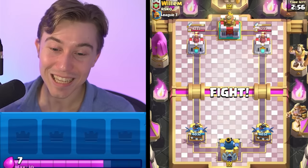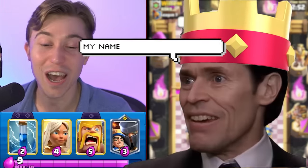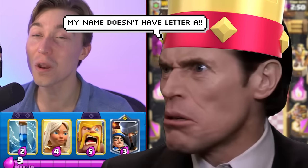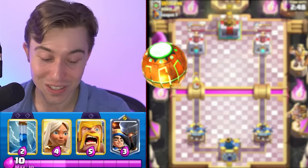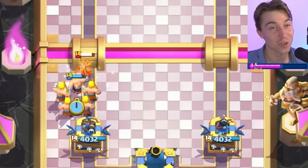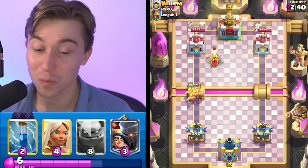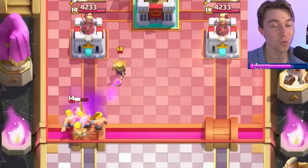Huge shoutout to everyone supporting the channel with Creator Code Zurtag. So we're playing against William — I feel like he's going to be dropping some ridiculous strategy at the start. I'm going to go for Barbarians to make sure the Bandit doesn't dash on our tower. Whenever I see a Bandit at the river, we expect our opponent to be playing Battle Ram and using the new Ram Evolution.